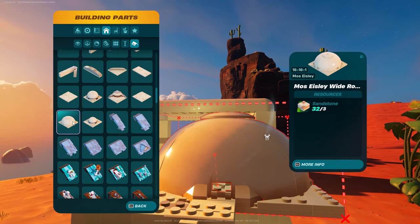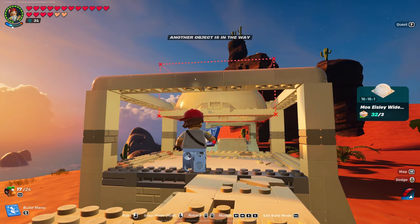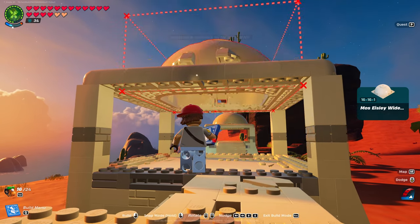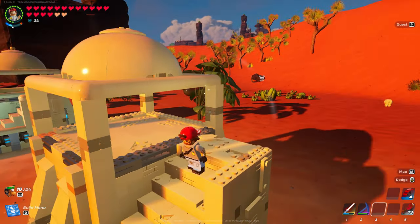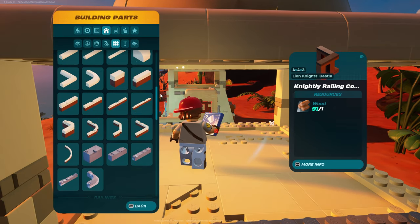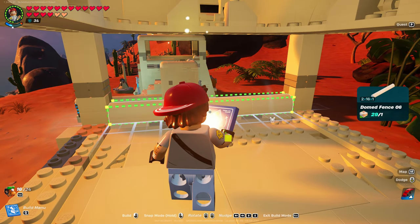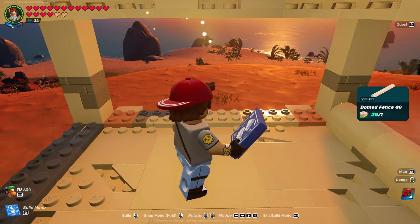The rounded dome piece — use your nudge keys. See how it's flush? It just fits right in there just like that. Let's finish this off — back in fences, that is the two by sixteen by one. One goes there, one goes there, one goes there.